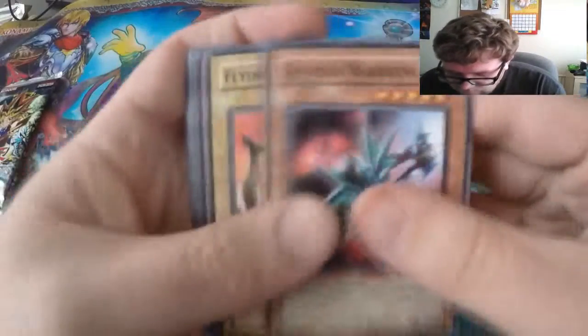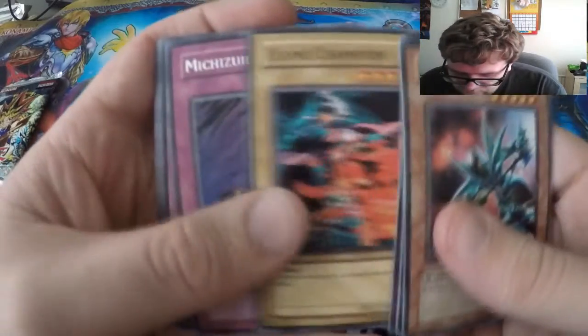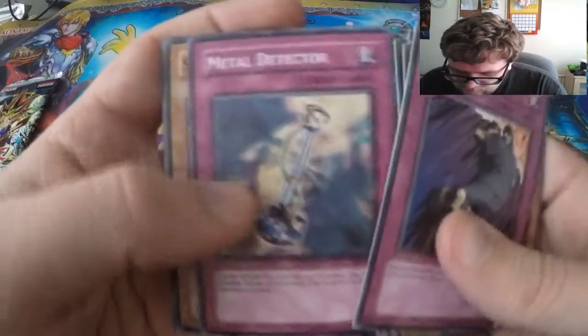And our second pack — one foil would be pretty nice. These aren't first edition, because if you got this first edition you'd be very lucky. We've got DC Wire, Flyling, Kamikiri, Shadow Eyes, Flame Champion, Mysterious Rare, Enchanted Javelin, Metal Detector, Sword Hunter, and Skull Mariner.